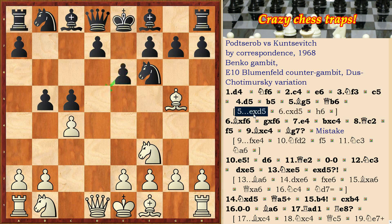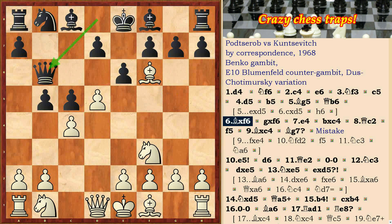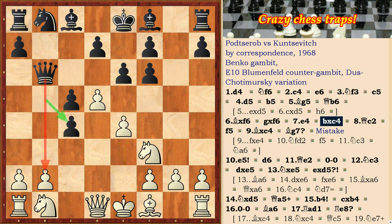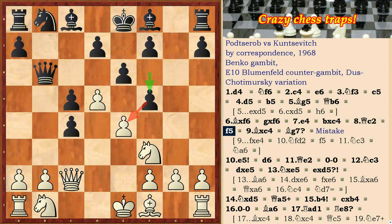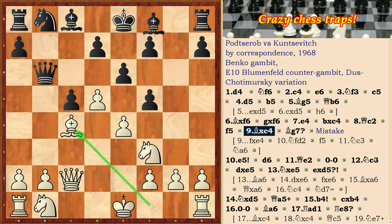In the game was played Qb6, Bxf6, gxf, e4, bxc — with the attack on the b2 pawn — Qc2, f5, Bxc4, Bg7.